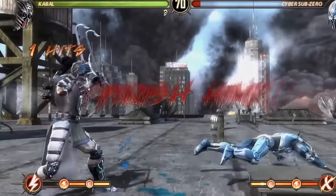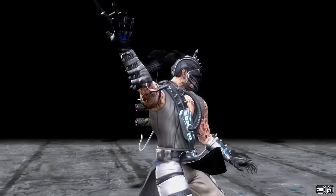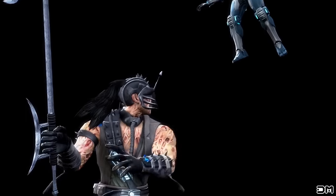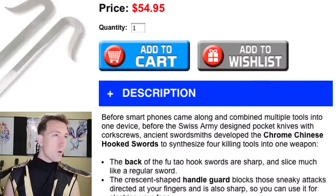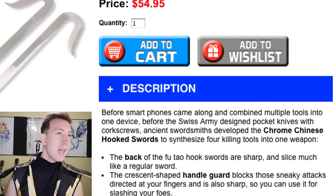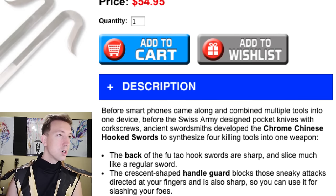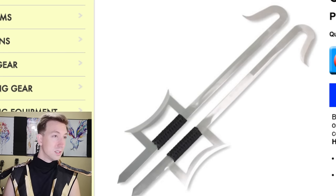The next Mortal Kombat character is Cabal, who first appeared in Mortal Kombat 3. He has long black hair, sometimes wears a trench coat, and wears a respirator. I'm choosing this character not because he's one of my favorites to play, but because he has what I think are going to be one of my favorite weapons — the hooksword, also called Chinese hookswords. Before smartphones combined multiple tools into one device, before the Swiss Army designed pocket knives with corkscrews, ancient swordsmiths developed the chrome Chinese hook swords to synthesize four killing tools into one weapon. These things look cool — let's add them to cart.